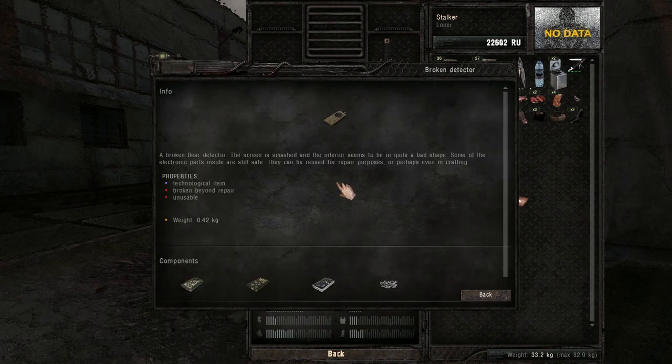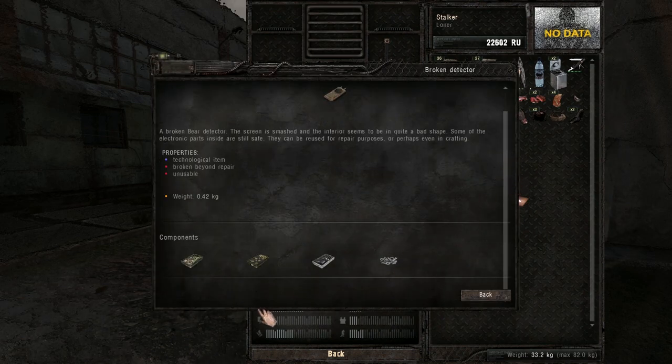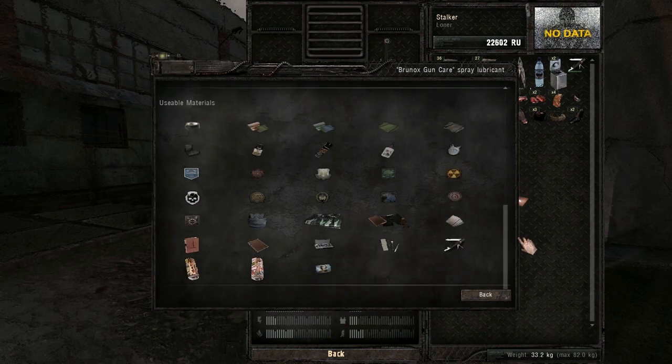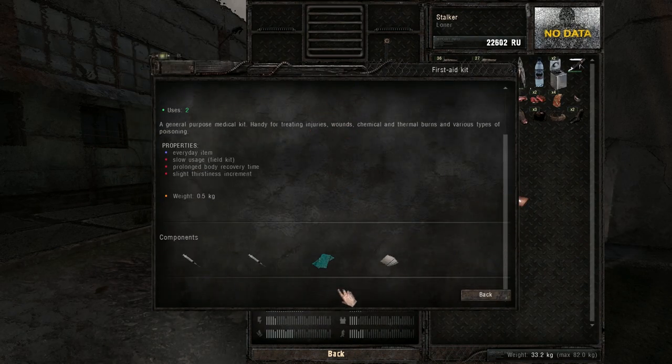The details menu is super useful. On basic items, you can see which parts you're going to get when you disassemble them. On repair kits, you can see which parts are compatible with them. And on all craftable items, you can see which parts you're going to need to craft a new one.